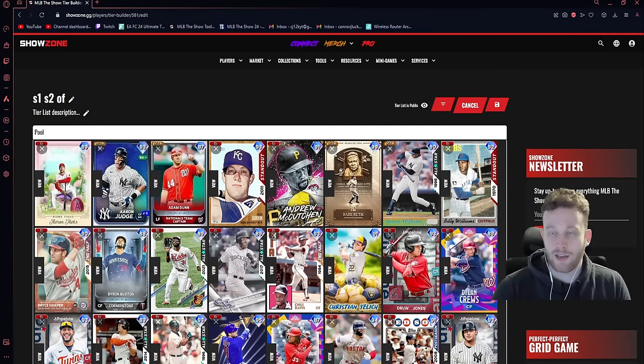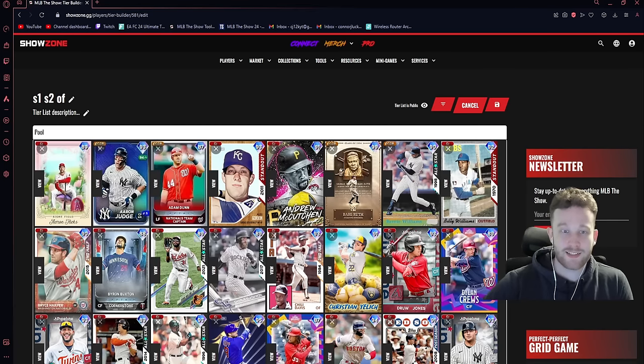Really any card that's good on Hall of Fame will be great on All-Star, but not every card great on All-Star will work on Hall of Fame. I usually mention if a card's an All-Star demon or a Hall of Fame card. Also, we recently hit 5,400 subs, which is crazy because we just hit 5,000 not very long ago — so I want to thank you all so much for the support.